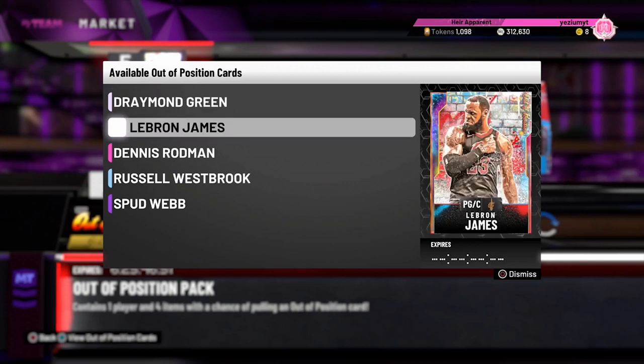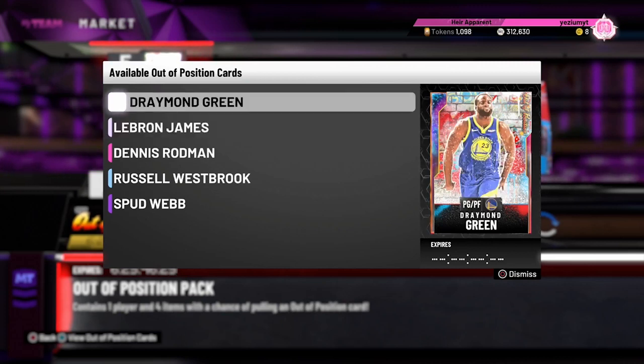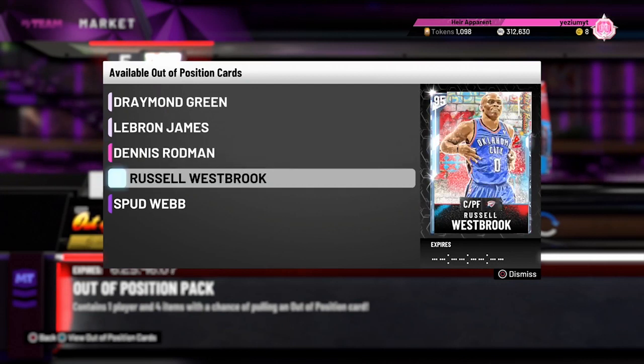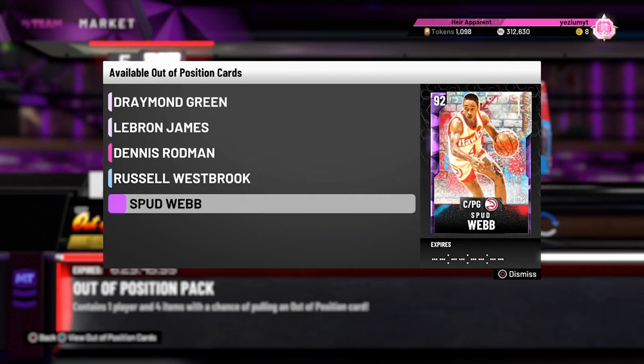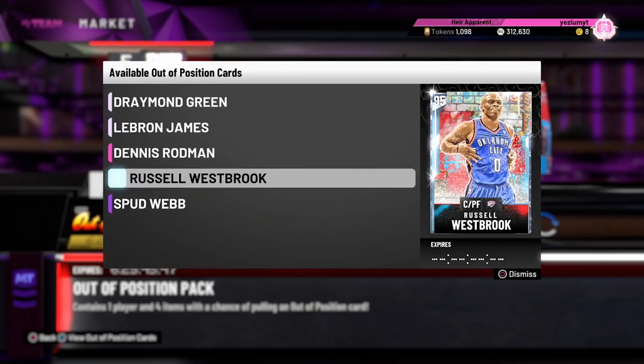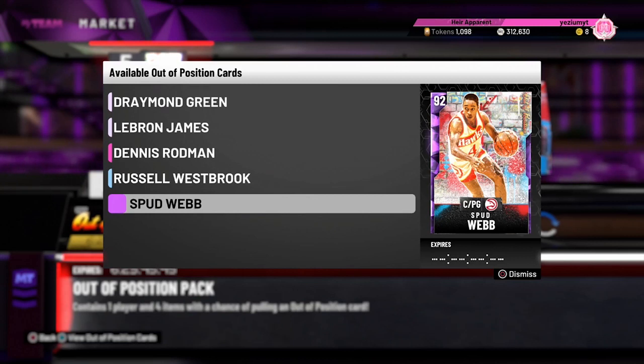We got Opal LeBron which can play point guard and center, a Dennis Rodman who is a shooting guard and small forward, and Russell Westbrook who runs center and power forward. Yo, who do we run at center — Russell Westbrook or Spud Webb? We got five new cards: Opal Draymond, LeBron, Pink Diamond Dennis Rodman, Diamond Russell Westbrook, and Amethyst Spud Webb. These might be the weirdest packs I have ever seen in my life.